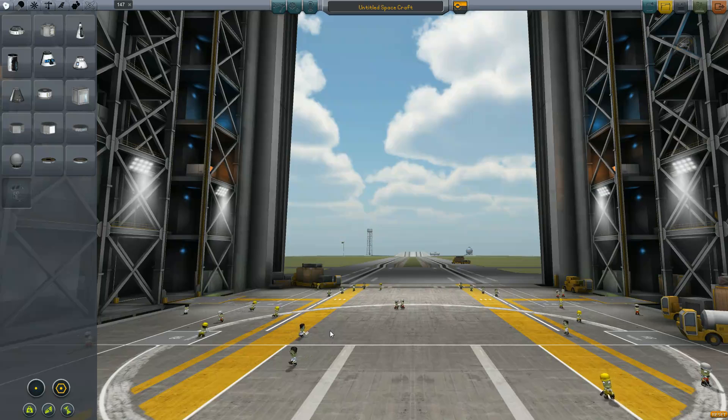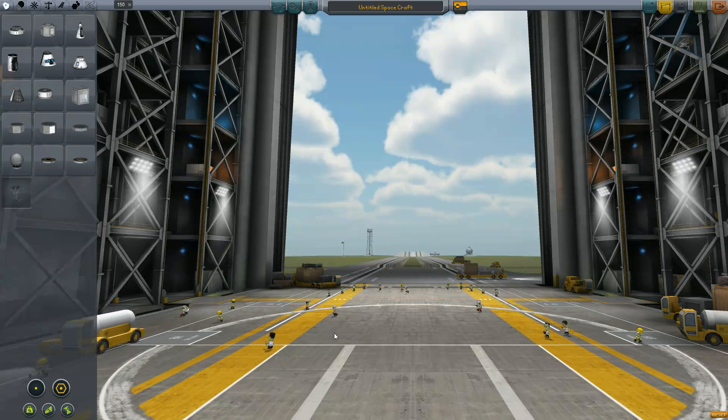There is math behind it with Delta V, fuel, ISP, and all that, but we really don't need all that. This episode I'm going to show you guys how to do asparagus staging. And then some of you were still having some troubles getting into a good orbit and also getting to the Mun, so I'm going to go into a little bit more detail on how to do that after I show and explain why asparagus staging is better.